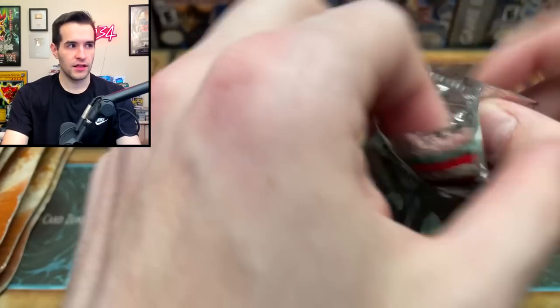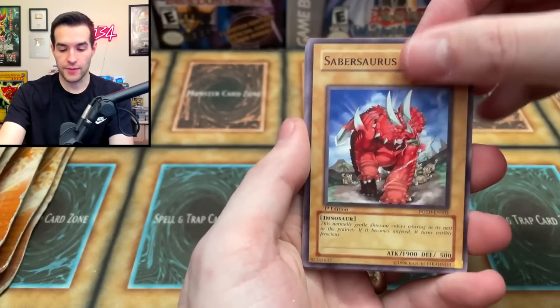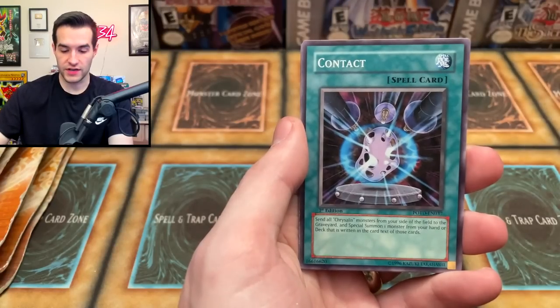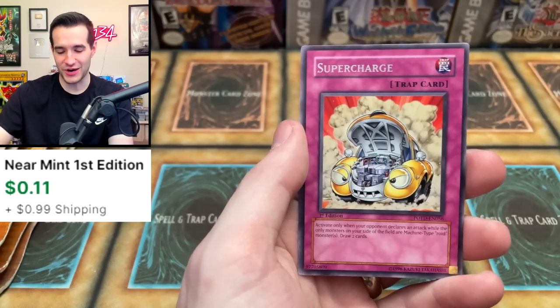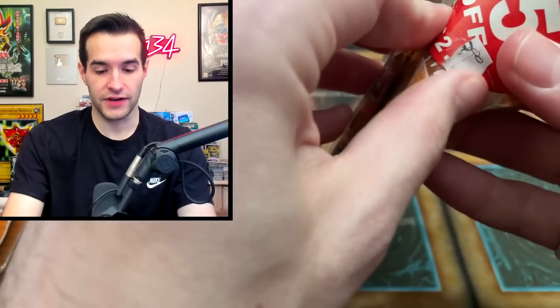Power of the Duelist, you're up next. Cards: Sabresaurus, Destiny Hero Defender, Common Soul, Ambulance Roid, Baby Sarasaurus, Contact, Wonder Garage, Rescue Roid. And just a Rare — Supercharge. So many Rares out of Power of the Duelist today, including the last video.